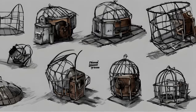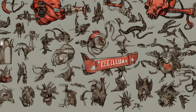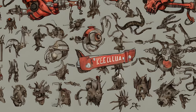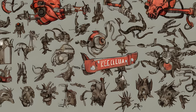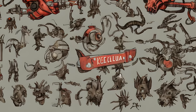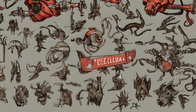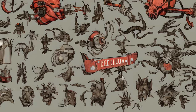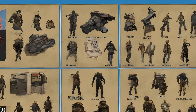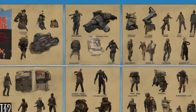Wall Decorations — Flags: Disciples Flag, Nuka Cola Flag, Operators Flag, The Pack Flag. Mounted Creatures: Mounted Bloat Fly Head, Mounted Blood Bug, Mounted Brahmin Heads, Mounted Cat Head, Mounted Deathclaw Head, Mounted Dog Head, Mounted Feral Ghoul Head, Mounted Glowing One Head, Mounted Gorilla Head, Mounted Hound Head, Mounted Mirelurk Claw, Mounted Mirelurk Hunter Head, Mounted Mirelurk King Head, Mounted Mirelurk Queen Claw, Mounted Mole Rat Head, Mounted Mongrel Head, Mounted Radroach, Mounted Rad Scorpion, Mounted Rad Stag Heads, Mounted Stingwing, Mounted Yao Guai Head.